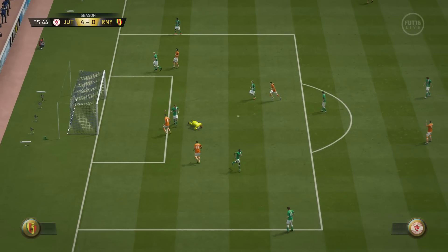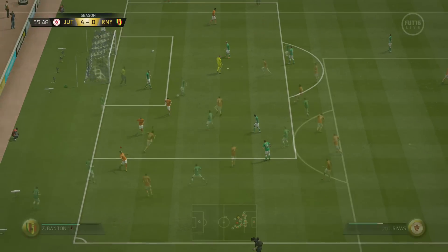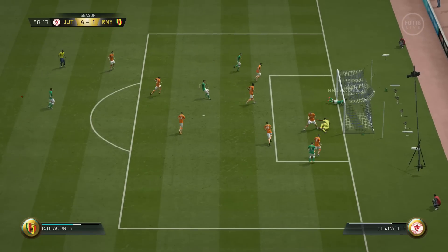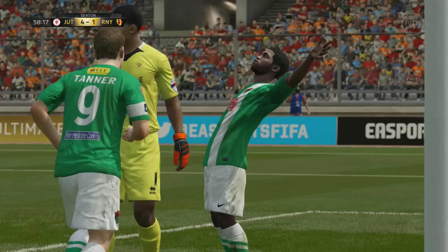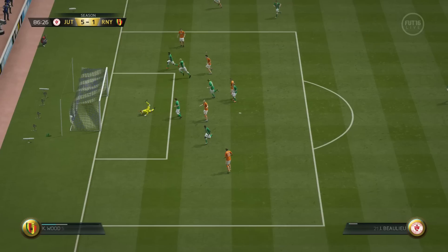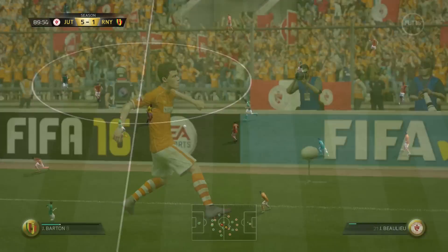We're up against this guy 3-0 and completely dominating. We make it 4-0. I was actually trying to go back post and that seems to happen a lot - I need to sort of find the power correctly, because a lot of times I aim far post and it ends up going near post. We got lucky and scored. This guy does get himself a consolation goal - I was trying to mark but it still went through my legs and he scored an open header. We make it 5-1.